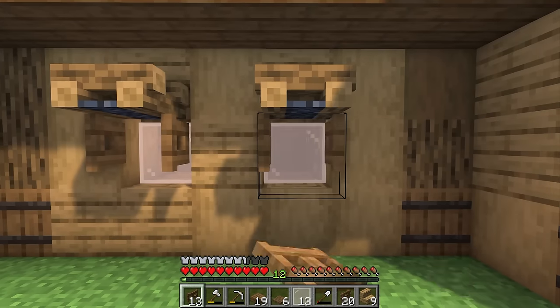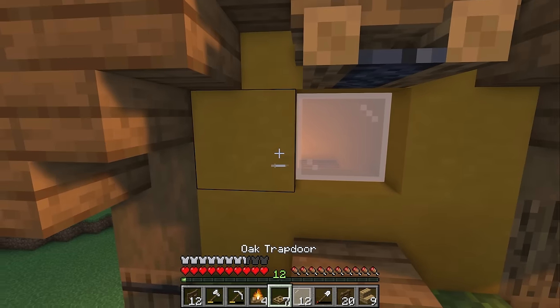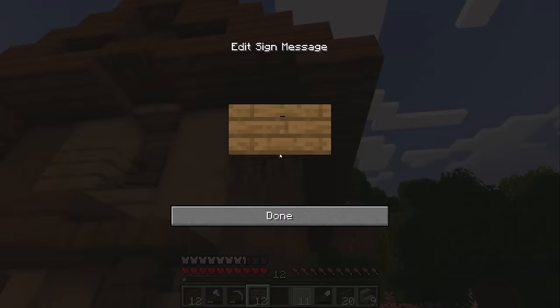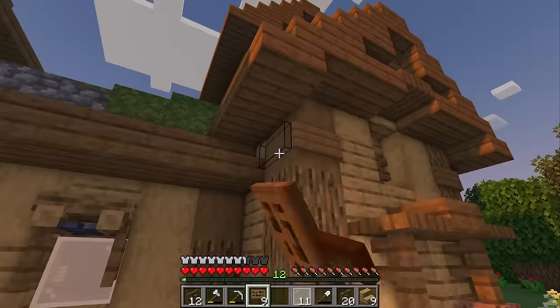And to finish off the windows, we'll add some shutters. And for the top floor windows, we're going to do the same, except for the shutters we're going to use oak trapdoors instead of gates. To give this build a little bit more shape and texture, I'm going to add signs to the tops of the beams here.